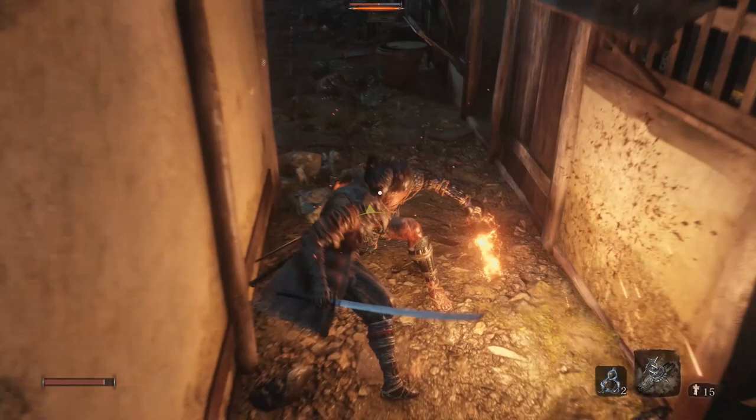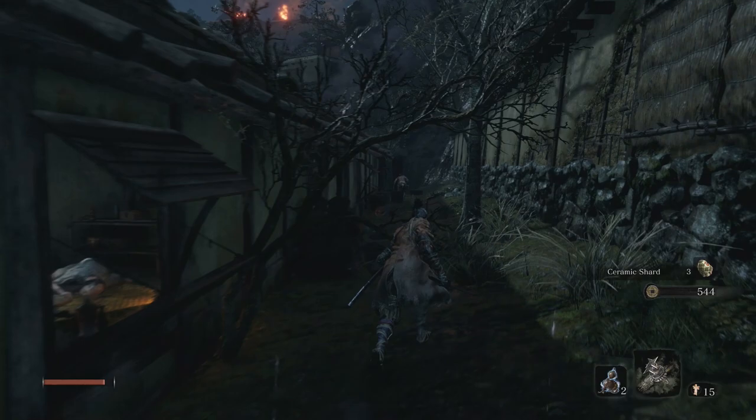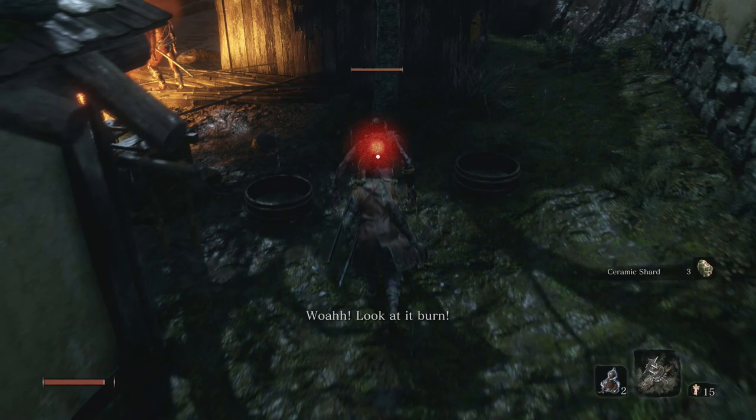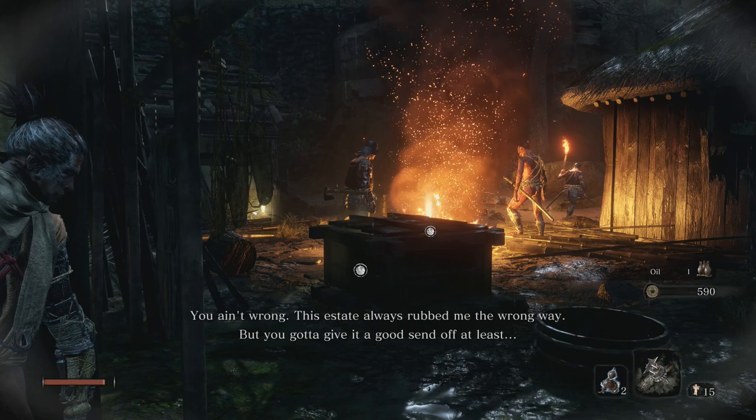Shields up Iron Breakers, Rurikan here coming at you with another video. Today we're going to be talking about Sekiro. This is going to be another one of my Sekiro guides. In case you guys missed the first one, we went over the basics of combat as well as how to tackle some of the enemies and mini bosses in the starting areas. I'm not going to be repeating the stuff from that video, so if you missed out on it you might want to check it out because it gives you the basis of how the combat works.